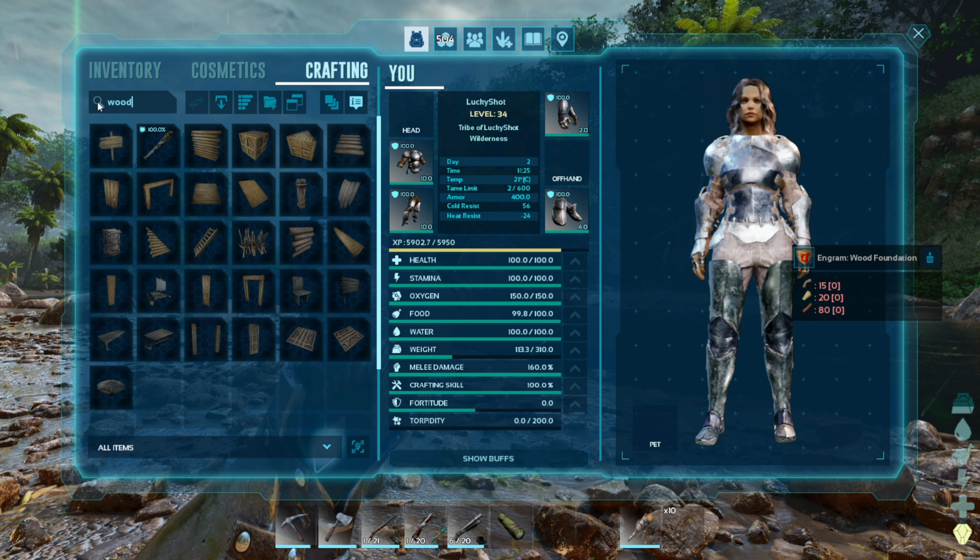The last one, number 15, is that you can access your shoulder pet's inventory without throwing it off your shoulder. If you hold R, you'll see options to either throw the shoulder pet or access the shoulder pet's inventory. Go ahead and access the inventory and now you can stock your shoulder pets with all your belongings.